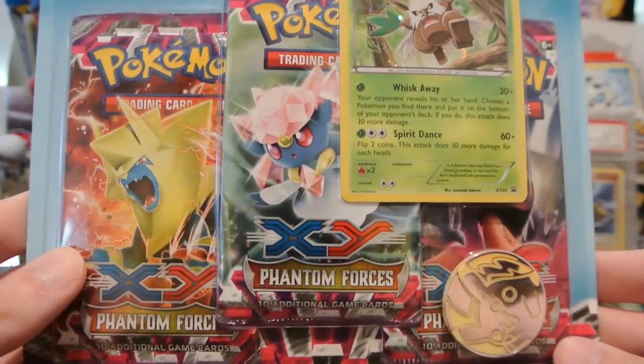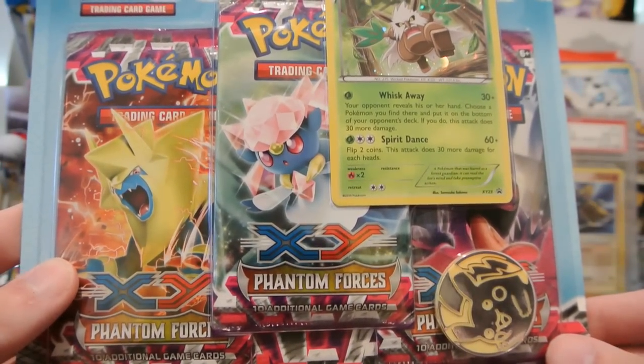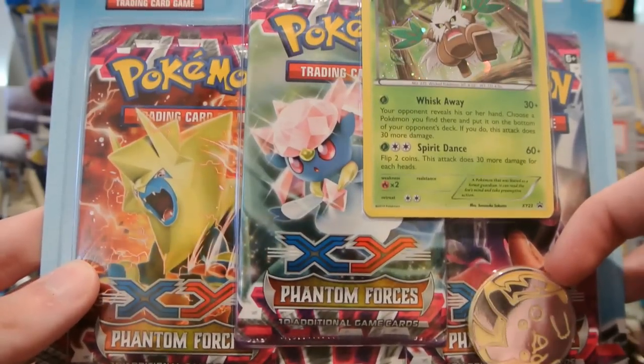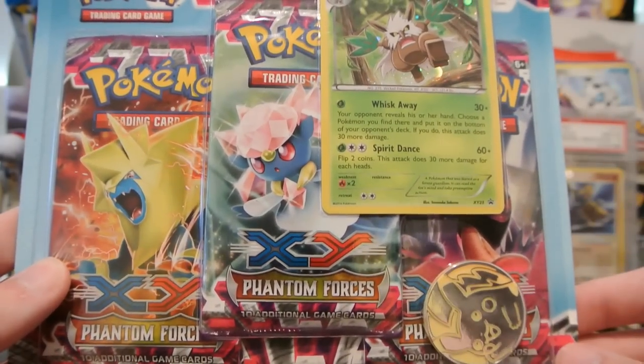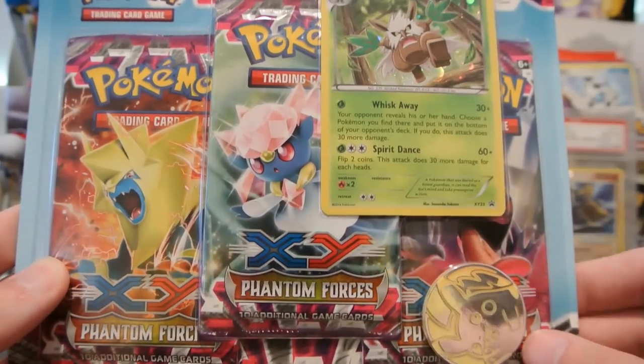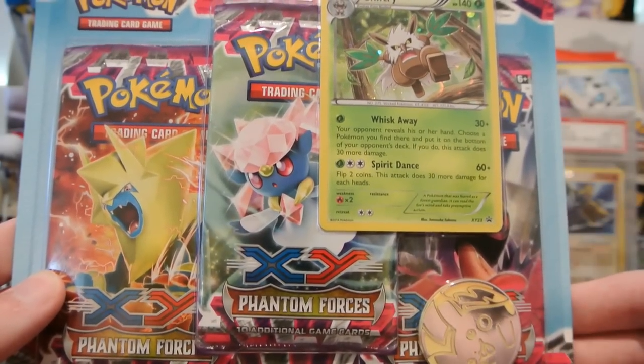This week the set is Phantom Forces and I have a 3-pack blister to open up for you guys. They had a few of the single blisters at Walmart, but if there's only a few left I kind of don't like to chance it like that. They had plenty of these 3-pack blisters which was perfect. Along with the 3-packs you also get a Pikachu coin and a Shiftry promo.